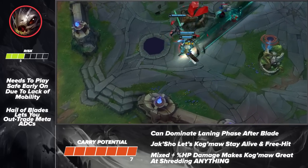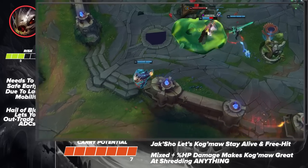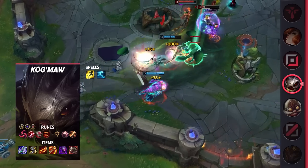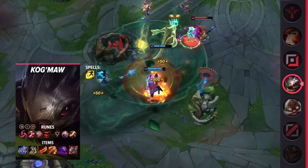Finally, for your items, you're going to be building Blade of the Ruined King, Berserker's Greaves, Guinsoo's Rageblade, Runaan's Hurricane, Jak'Sho the Protean, and Ravenous Hydra.